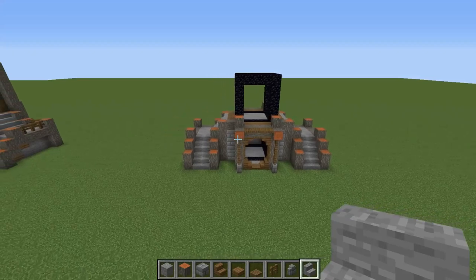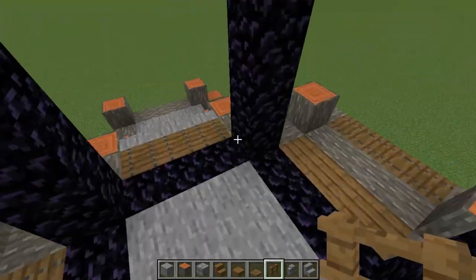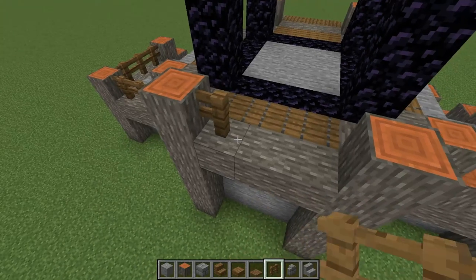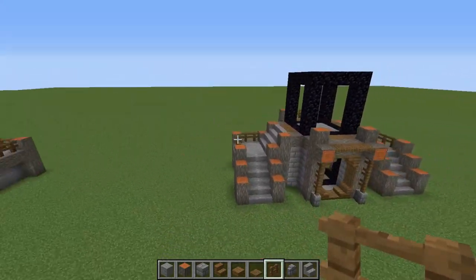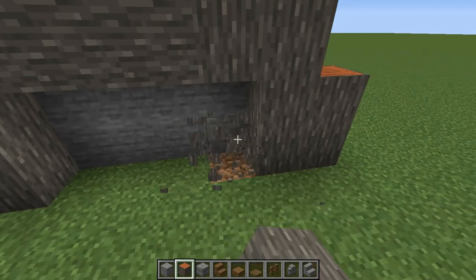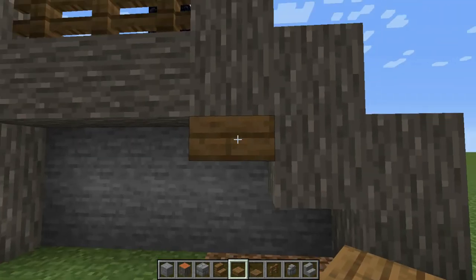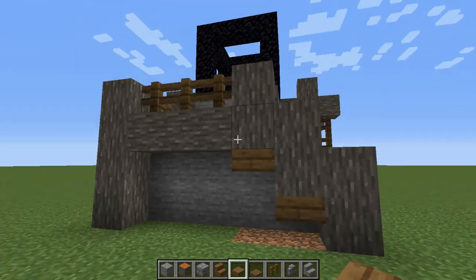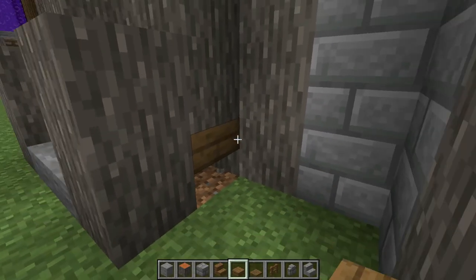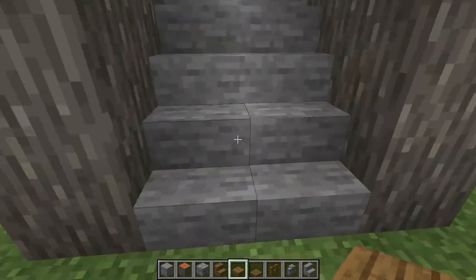Get your spruce fences and place a row of three here and a couple on the other side — one, two, three. Place another three here. Now knock off these two blocks and the one right below — get your spruce slabs and place one below the exposed log and another one right there. Do the same thing on the other side: knock off three blocks and place slabs there.